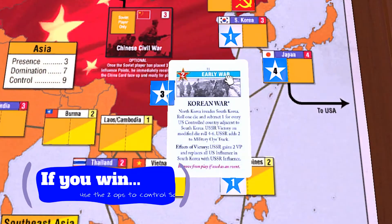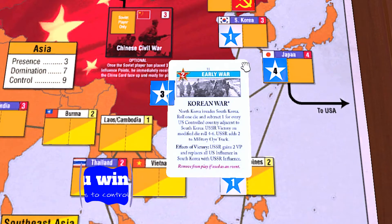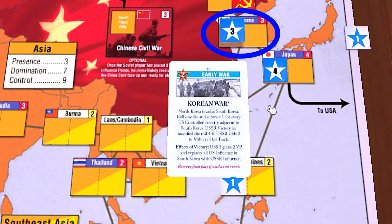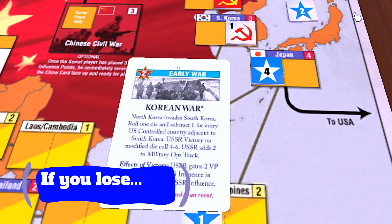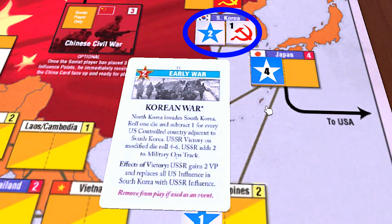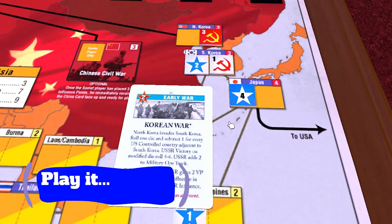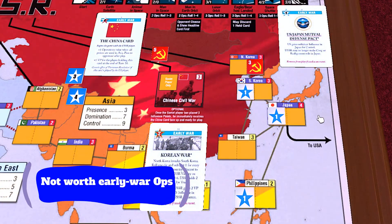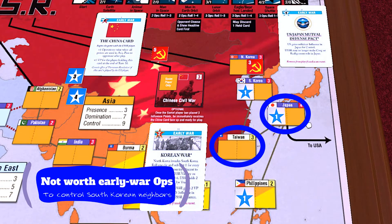And if you trigger it early in the game and you happen to win the Korean War event, you can use the two Ops to safely take control of South Korea. If you lose the Korean War event, you can still put the two influence in there and get ahead in the race for control. Either way, it's likely better played later on in your turn, such as the last action round. There usually isn't time or Ops to build up South Korea's neighbors deliberately in the early war to offset that die roll.